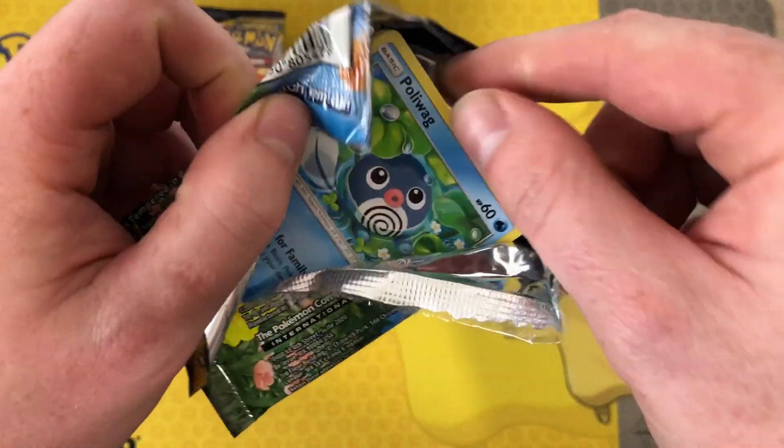Gligar, Zubat reverse, and a Krokorok rear. Pulled more alternate arts in this set already than I have in Team Up, which is a bit weird.